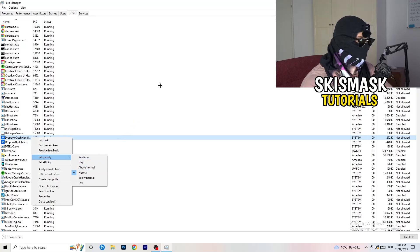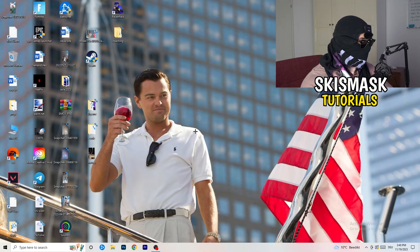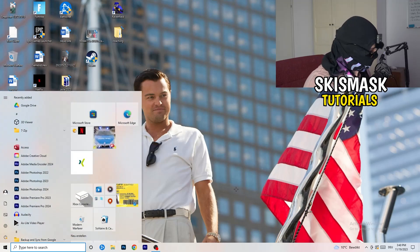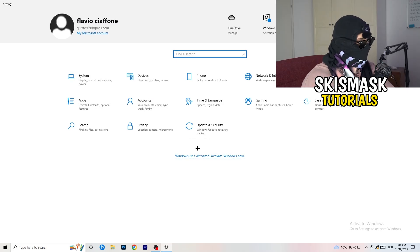The next thing I want you to do is navigate to the bottom-left corner of your screen, click on your Windows symbol, type in Settings, and open it up. Then click on the first option where it says System.